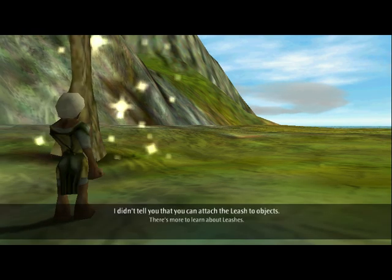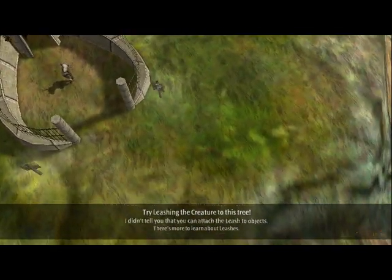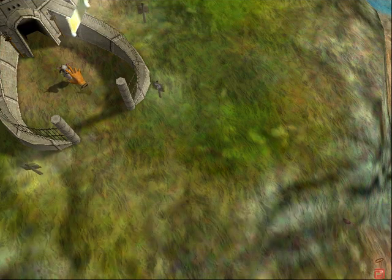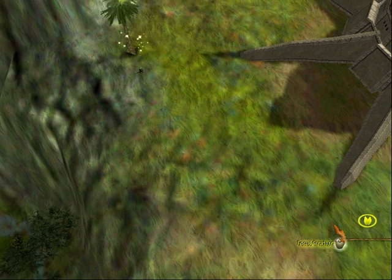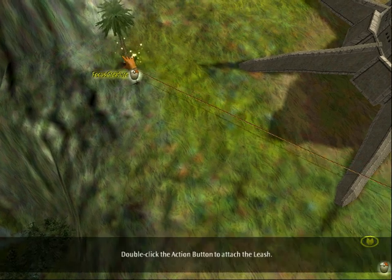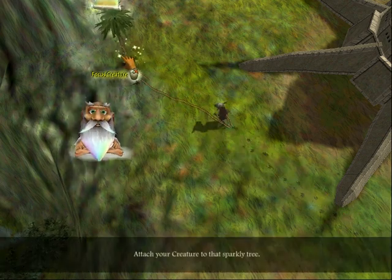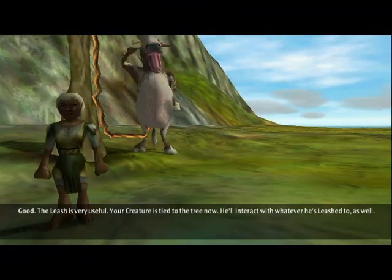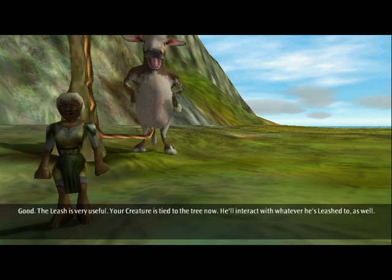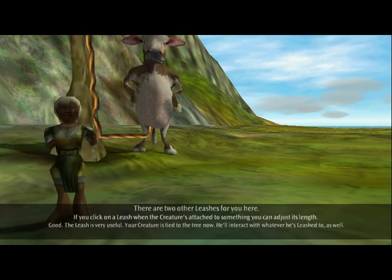I didn't tell you that you can attach the leash to objects. Try leashing the creature to this tree. With the leash attached to your hand, double-click the action button to attach the leash. Attach your creature to that sparkly tree. Good. The leash is very useful — your creature is tied to the tree now. He'll interact with whatever he's leashed to as well. Awesome. If you click on the leash when the creature is attached to something, you can adjust its length. There are two other leashes for you here.